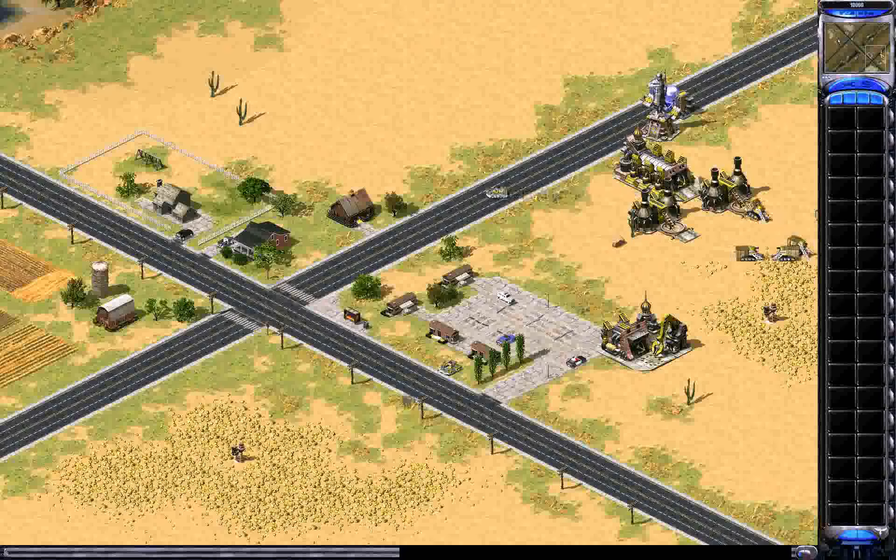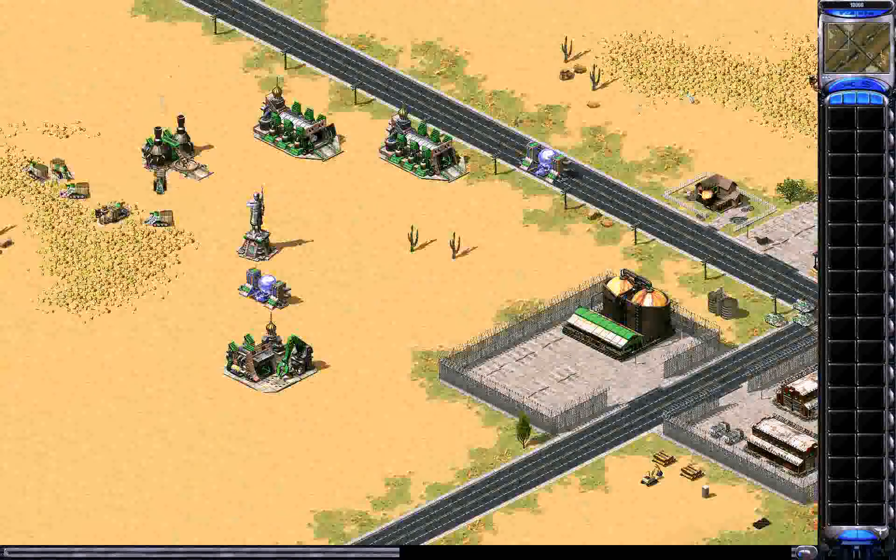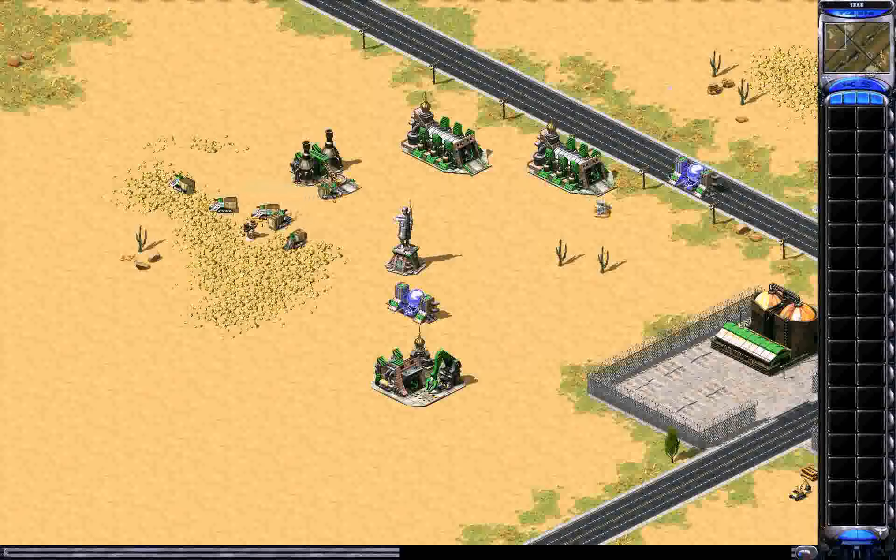Out comes the 1st Rhinos ready for action. With a 2nd War Factory placed, the more War Factories you have, of course, the faster your tanks come out — providing you have enough money.